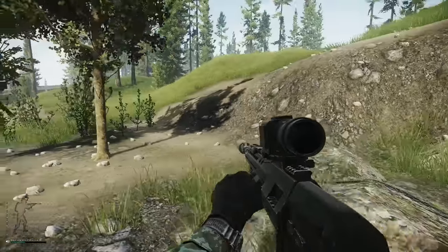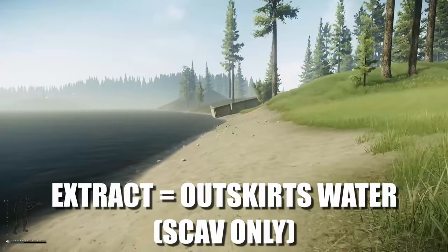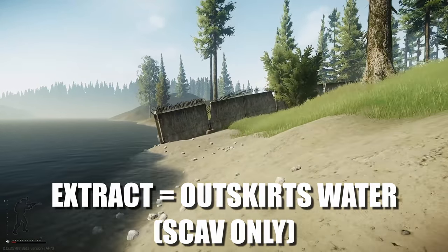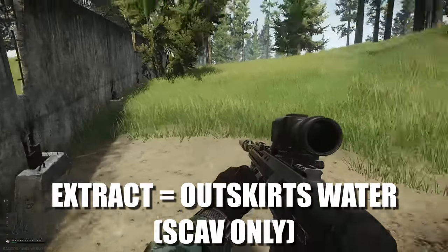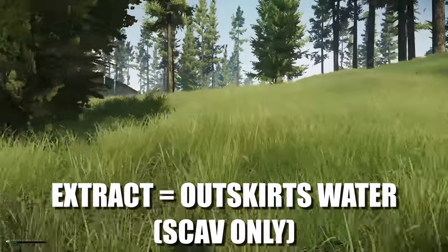The next location we are going to is Outskirts Water, which is right here. This is a scav-only extract, so bear that in mind. So far none of these have been really high-traffic locations because it's all along the coast, but the extract is right here.